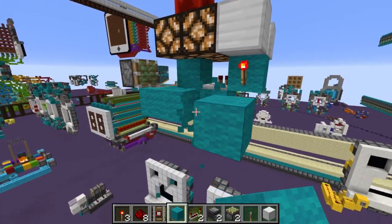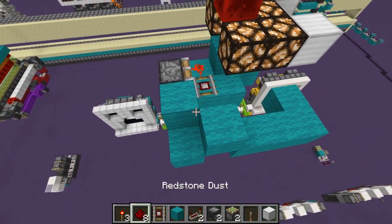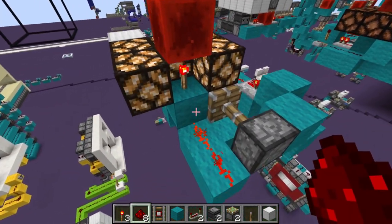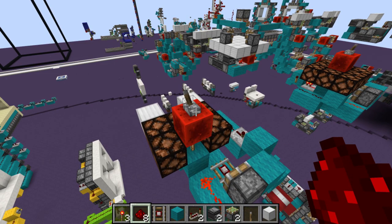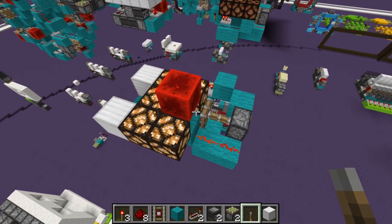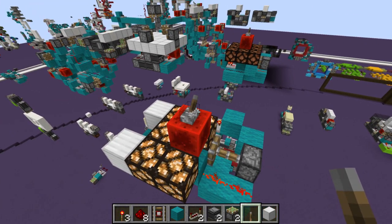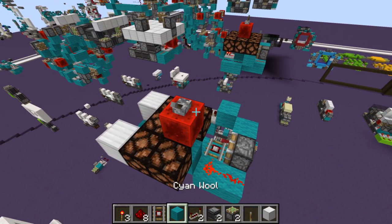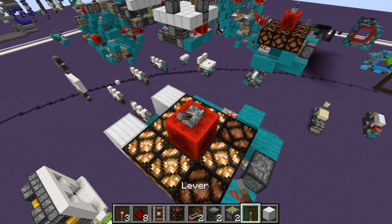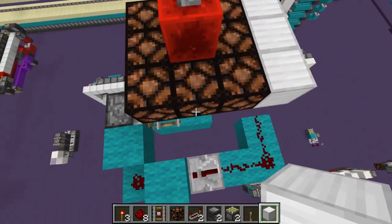In front of that block put a repeater on one tick, a block in front of that repeater with two torches going to the sides. This torch powers the block - get your floor blocks and put them over here to power those corner pistons. Then put two blocks in front of this torch, wrap it around, put a block, break a block, place a block, add a dot of redstone, and a repeater going over. Our torch is now in a BUD-ted state.